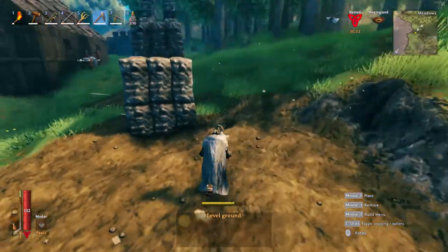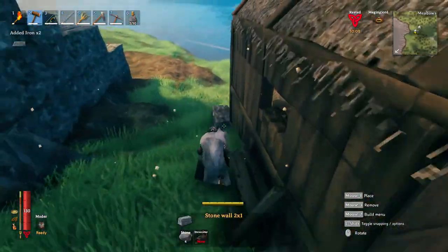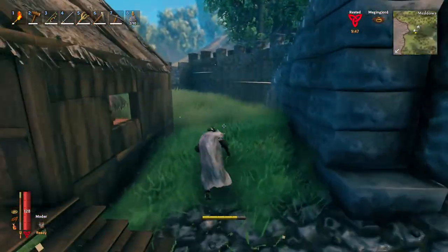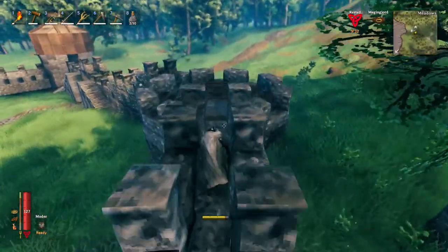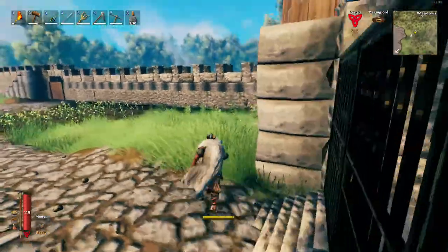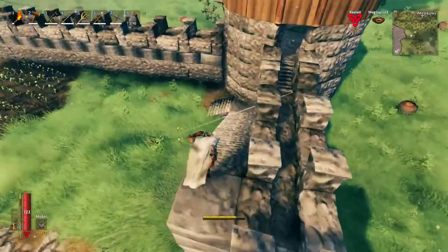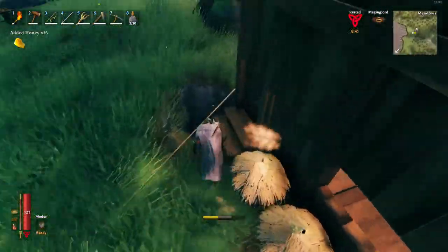I'm making a space here for a tower that I want to build, similar to the other tower in the corner there. I go off and take a look at how I've built those other towers and where everything's lined up — basically how it lines up with the wall — so that I can keep everything pretty straight.